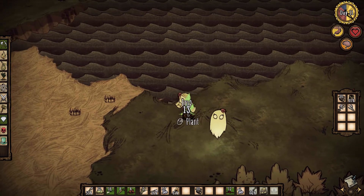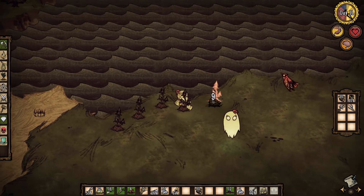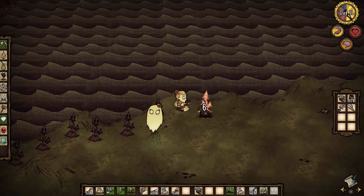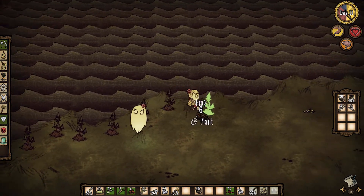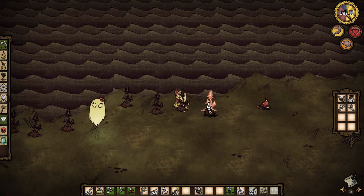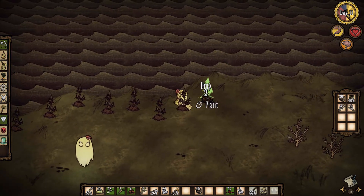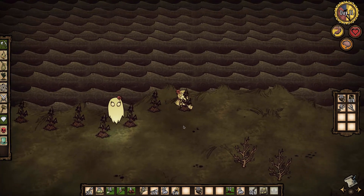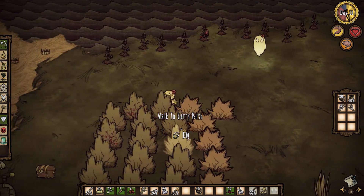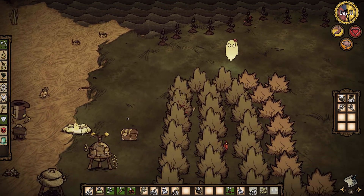If we could find Chester, we would have two followers, which would be really cool. I've actually never found Chester in my Don't Starve career, so I would really like to find Chester. Abigail sounds like she's whispering random stuff to me — I don't like that. I know she's my sister, but it creeps me out a bit. There are a lot of trees growing now so we should have a decent enough supply of wood.